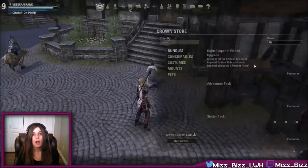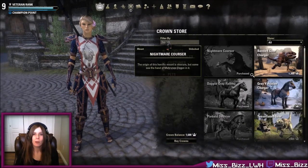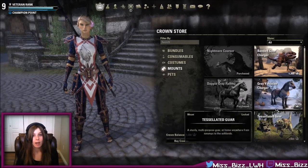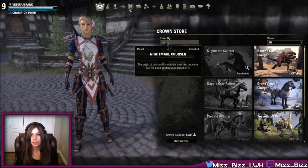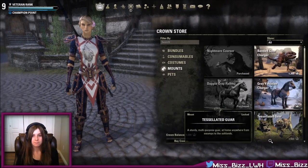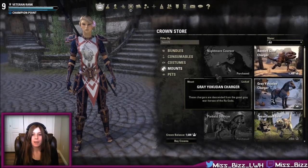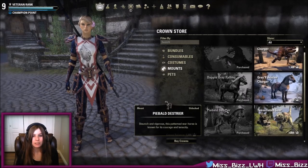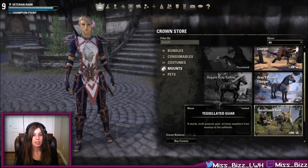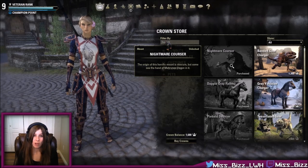The second option for mounts is the Crown Store. You purchase crowns with real money and then spend them in the Crown Store. Here we have a couple of different horses as well as gwars. Plain normal horses are 900 crowns. The gwars are each 1,300 crowns, and if you're looking for the fire horse, you'll have to spend 2,500 crowns.